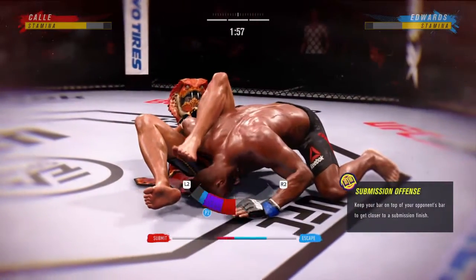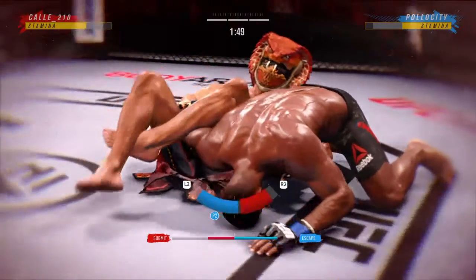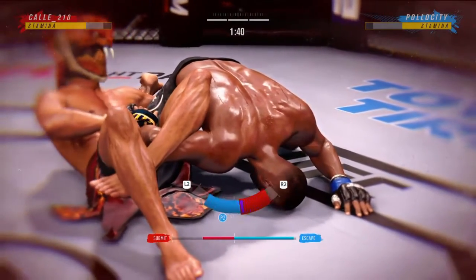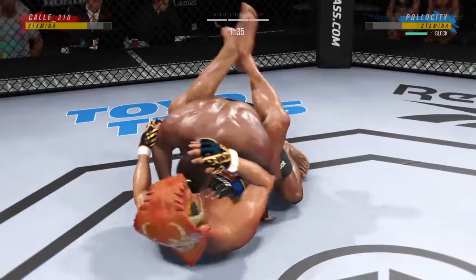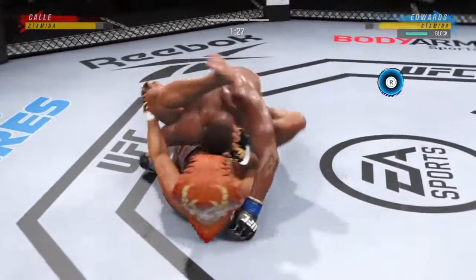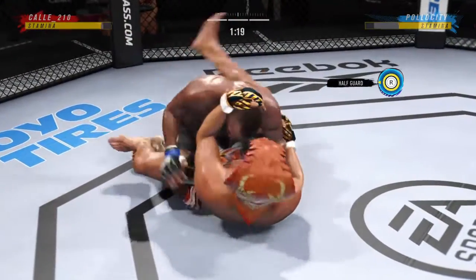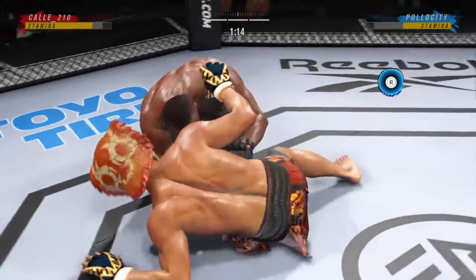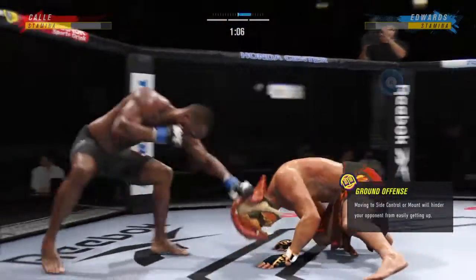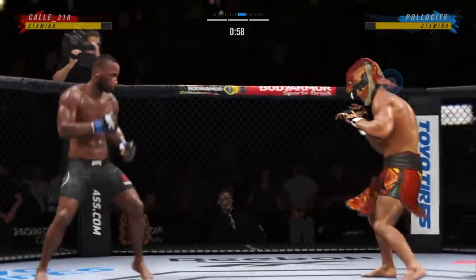This guy was really really trying, it's just not working. This is probably his best attempt and you can see how easy it is to escape from this one. Calling my stamina — another transition. Close guard, half guard. He's getting up — damn it. I don't understand how if you have a transition you'll stop — thank you.